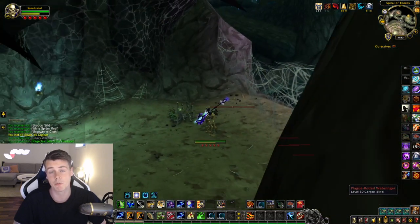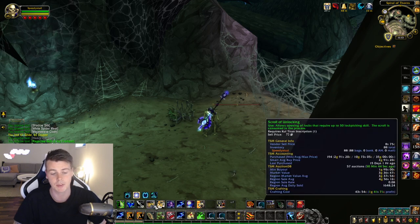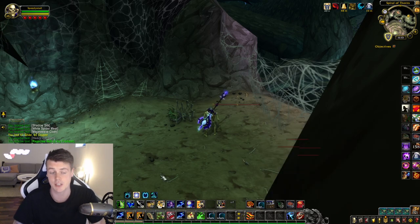It is important to bring a toon that's either a rogue or has the option to use a Scroll of Unlocking or any other profession that allows you to open up chests, because there are a lot of chests in this dungeon.